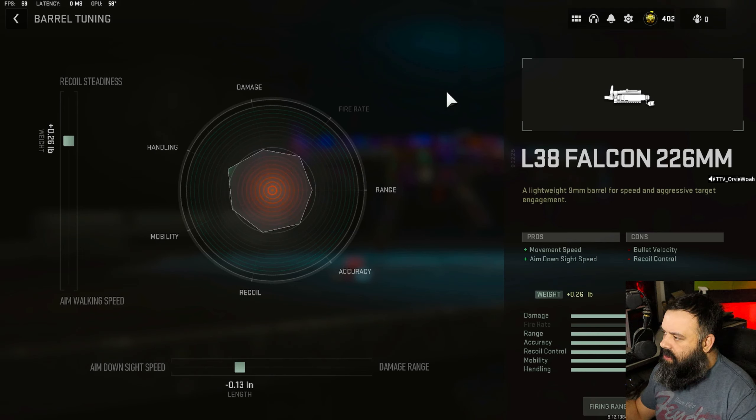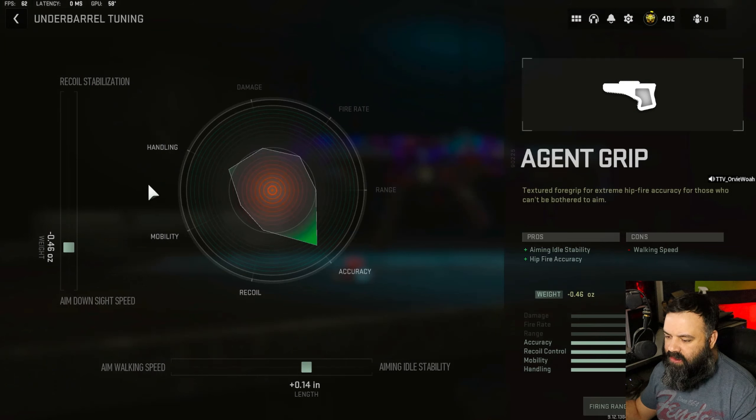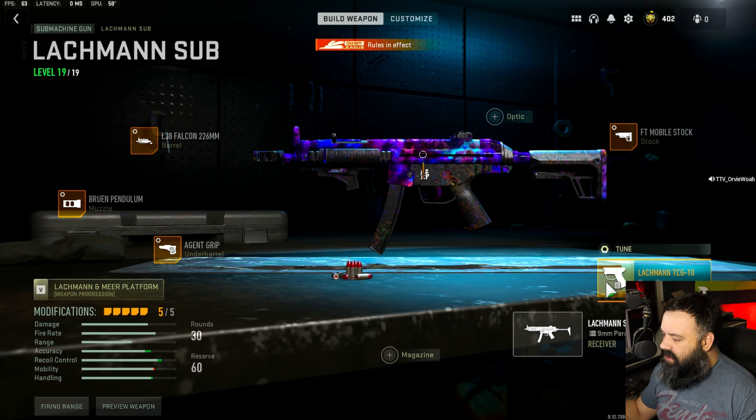For the barrel, I'll let you kind of look and pause these as you want to check what we've got. It's kind of a combination, again, of aim down sight speed and recoil steadiness, much like we did with the Vaznev. We're just trying to make sure that we don't lose too much on our quickness, because we need to be able to fight up close and in people's faces — that's what happens as a sub.